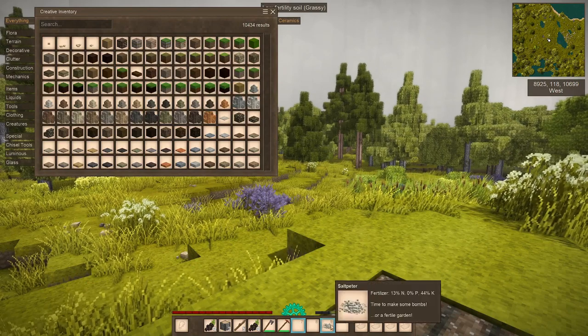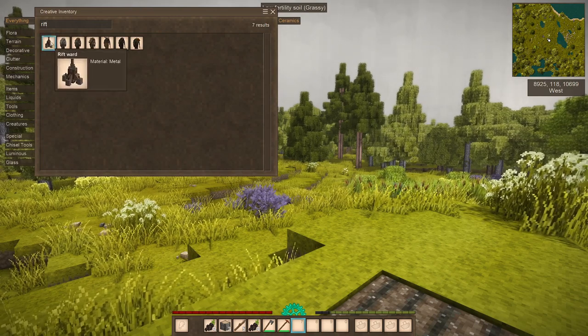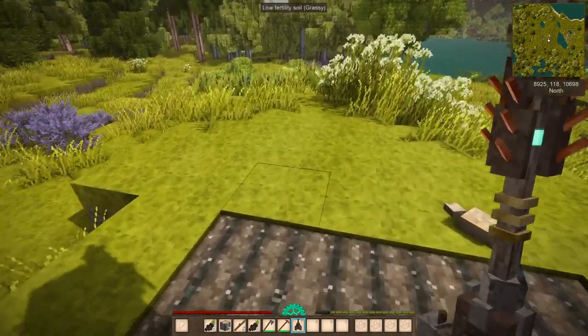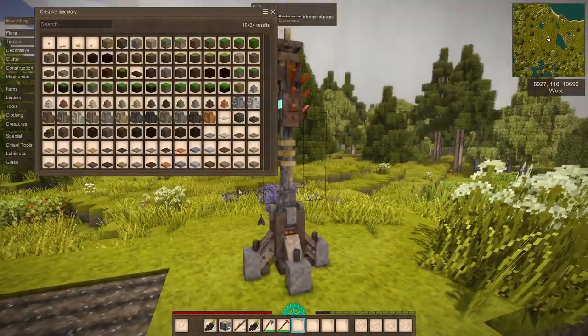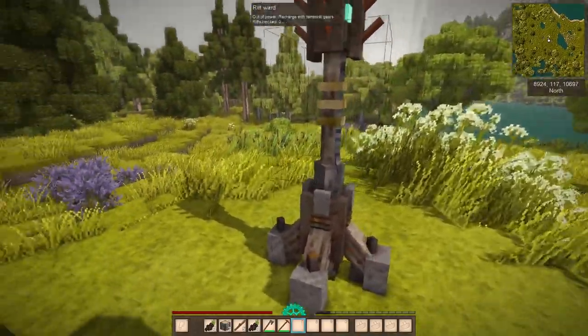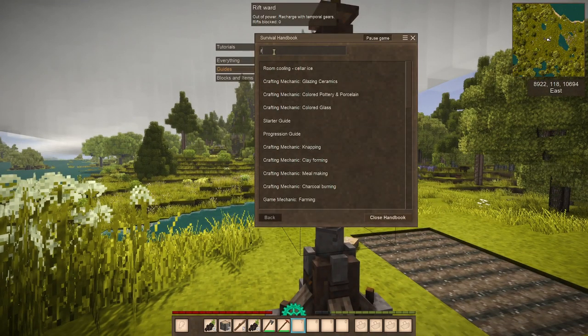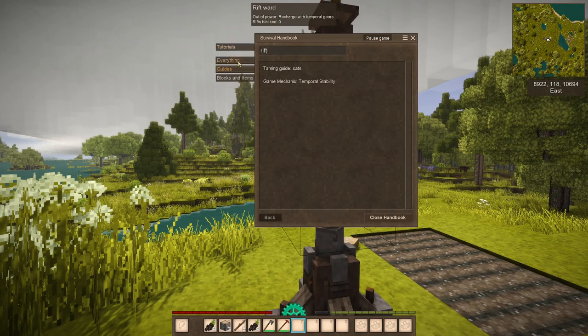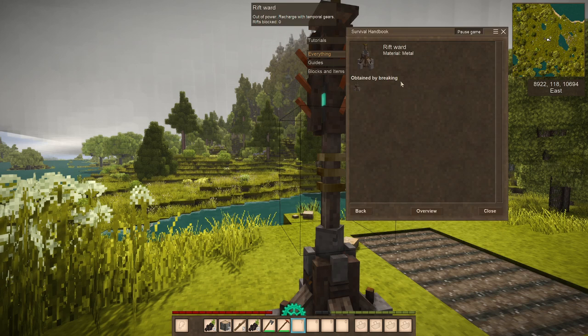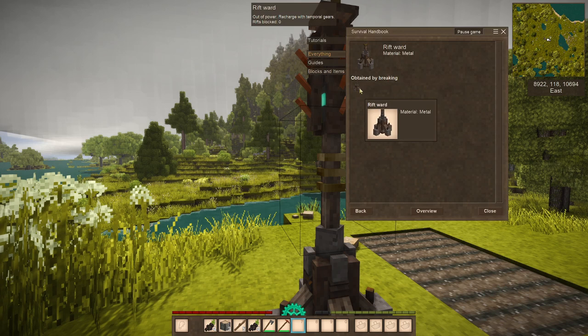The other new thing is now you can control your rifts. It's called a Rift Ward. Let's get into survival to see what it takes to make. Rift ward — obtained by breaking. You can't make it, I guess. That's something good to know.